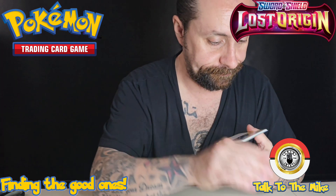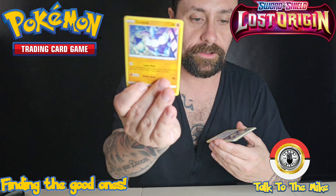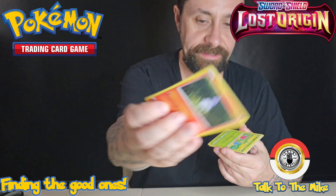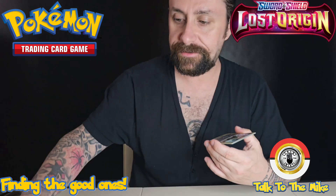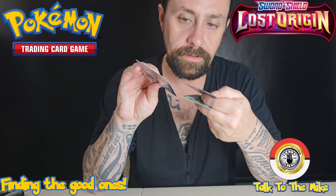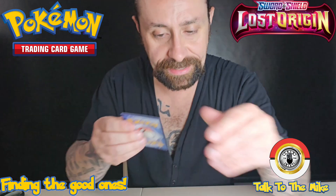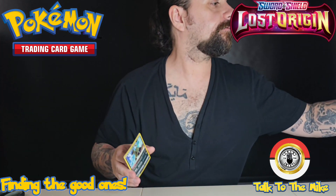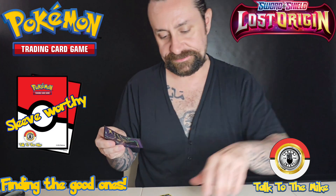Machoke, Iscan, Carving, Ambipore - I think I got it right. Spinarak, Litwick, Rosalia, Rockruff - yeah, got it right. We got a Hunkrow, Basic Energy, and a Radiant Hussein Sneasel - and that is sleeve worthy! We are two for two, that's not too bad. That is a good ratio.